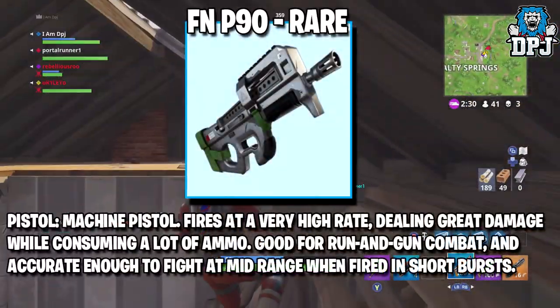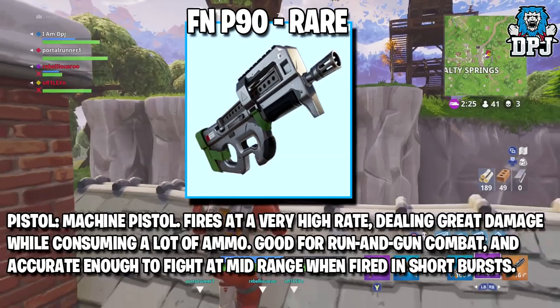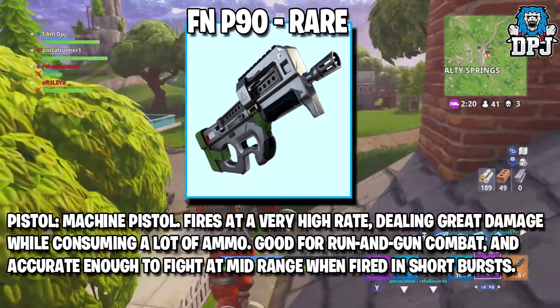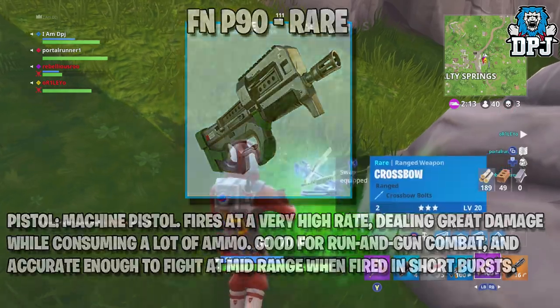Next up we have the FN P90, a machine pistol. I can imagine this being a great weapon to use at close ranges, a lot like the current close range full auto weapons — actually a lot more effective than people give them credit for. This will come in rare rarity only; no other variant has been found within the datamined files.